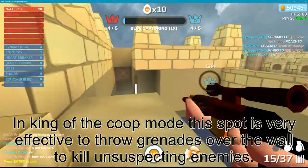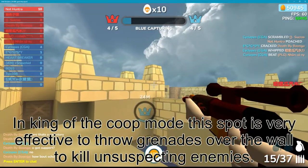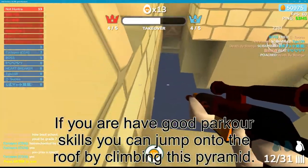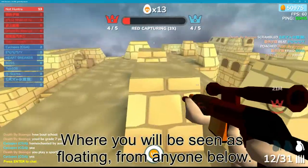King of the Coop mode. This spot is very effective to throw grenades over the wall to kill unsuspecting enemies. If you have good parkour skills, you can jump onto the roof by climbing this pyramid, where you will appear to be floating from anyone below.